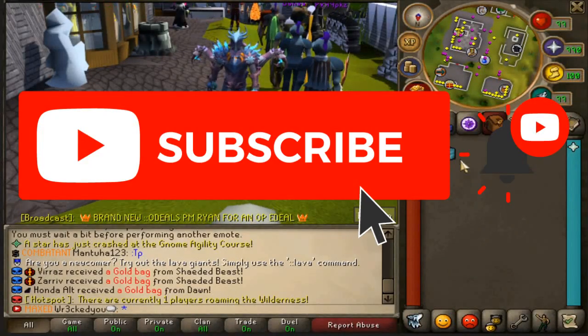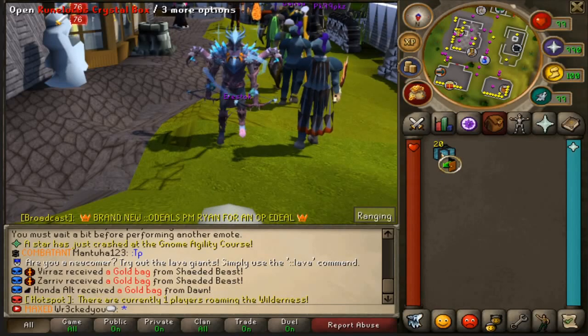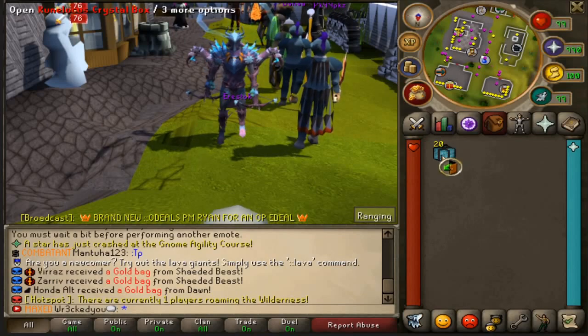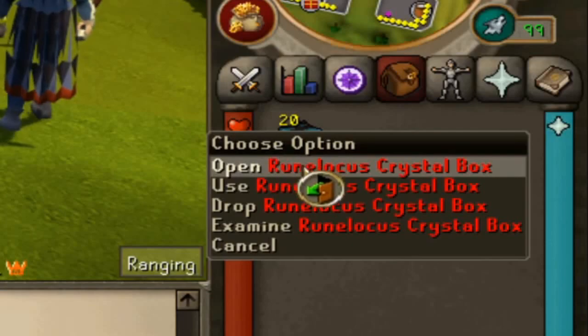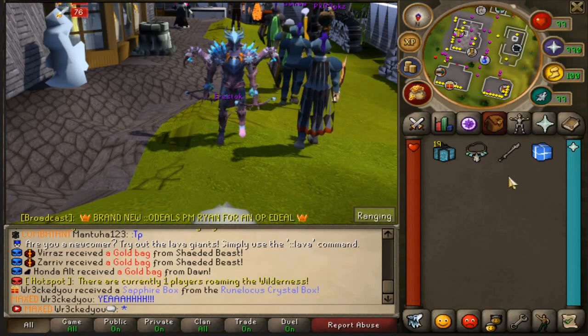I'm going to be an OG today and give you guys some rune locus boxes if you're the first comment. The first comment gets two of these, which are quite OP — you have a 1 in 10 chance of receiving these while voting, basically giving you a free 20 votes in boxes. Look at that loot, it's nuts.